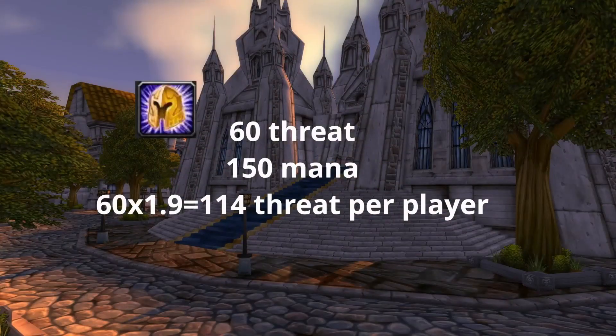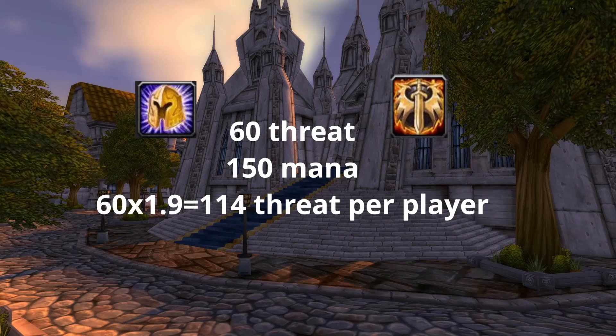First, let's talk about Greater Blessing of Kings and how it's going to generate threat for you. In classic WoW, all of your blessings generate 60 threat per player. The reason we use Greater Blessing of Kings is because it's the most mana efficient at 150 mana. Your blessings are also counted as holy spells, so they're affected by your Improved Righteous Fury, which you should be specced into in the talent tree. This increases the threat of your holy spells by a 1.9 multiplier, bringing your Blessing of Kings spam up to 114 threat per player.